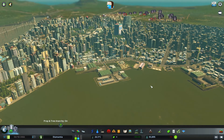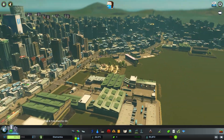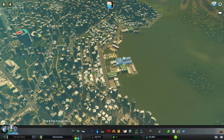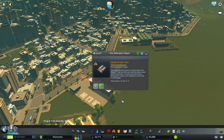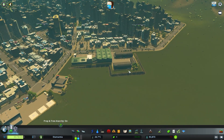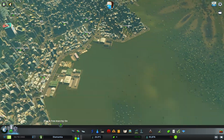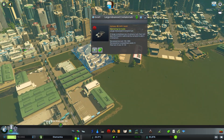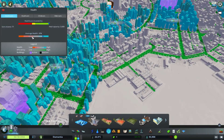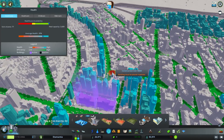I did jump into the save yesterday, so I updated a couple of things — specifically these fire helicopter depots, some police helicopters, and I added some recycling centers all over the place, and also a large crematorium, because apparently my city had massive problems with bodies stacking up all over the place.